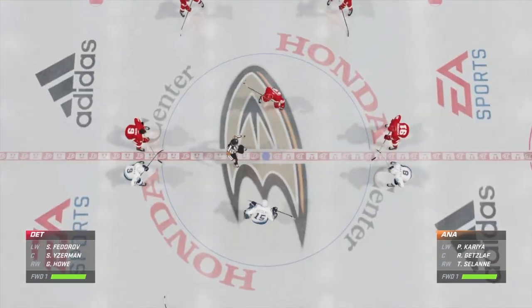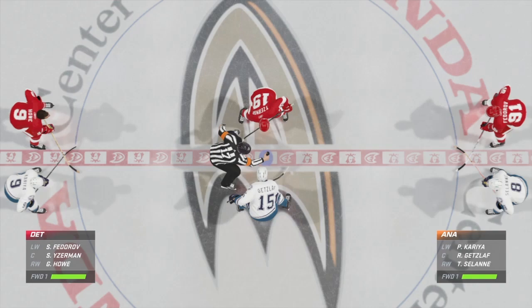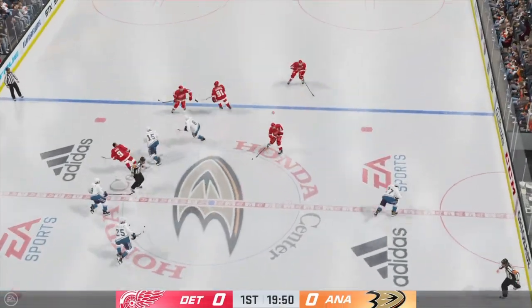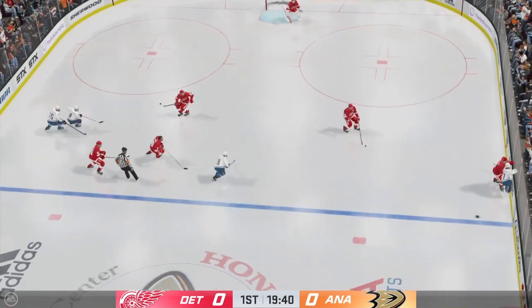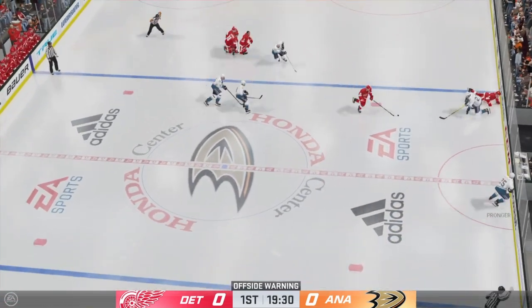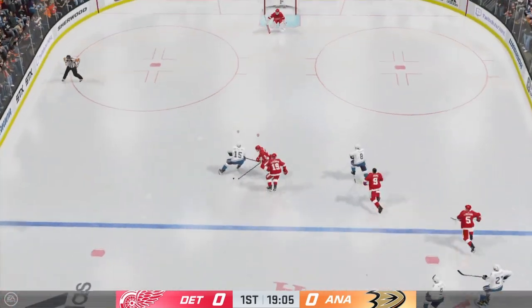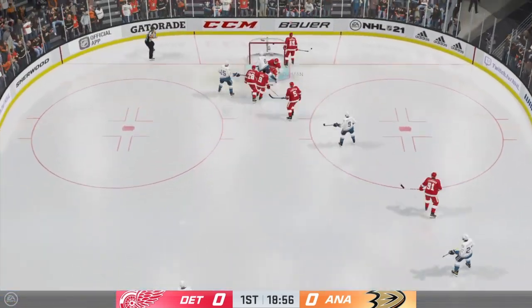We are just seconds away now from puck drop. The Ducks take possession here on the opening drive. We are underway. He crunches him into the boards. Now looking for signs in a game, what the game plan might be. An early hit tells us it's going to be a physical one.